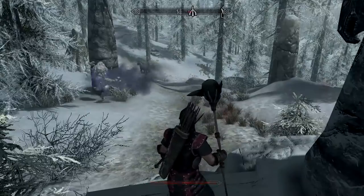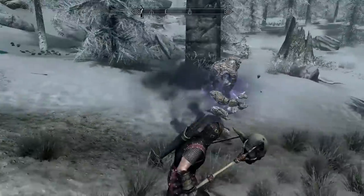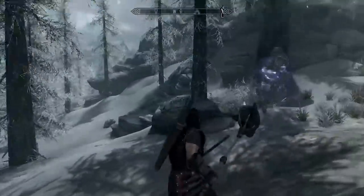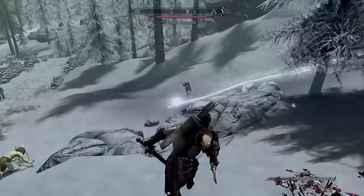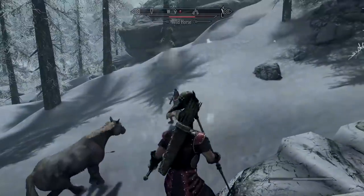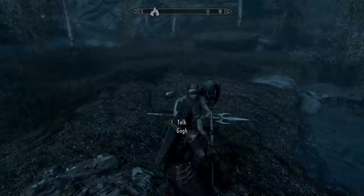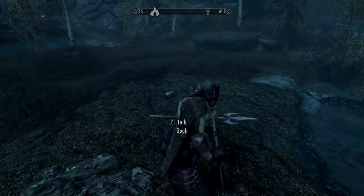His main use is summoning a Storm Atronach, which is really cool — basically you have two followers for a good amount of time and it'll do a lot of damage. It can be a bit stupid sometimes though, as it will regularly attack you even if you only hit it once. Apparently you can't send him back to any of your homes either. When you ask him to leave your service, he'll go back to Grom's Pass and sit in the throne room. He does count as a follower rather than a pet, so you won't be able to have another follower alongside him.